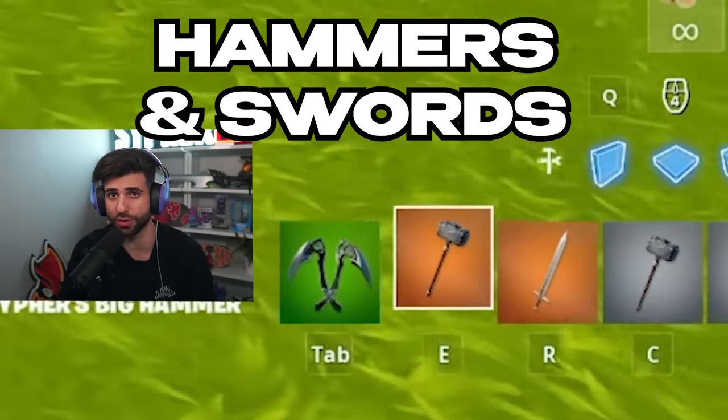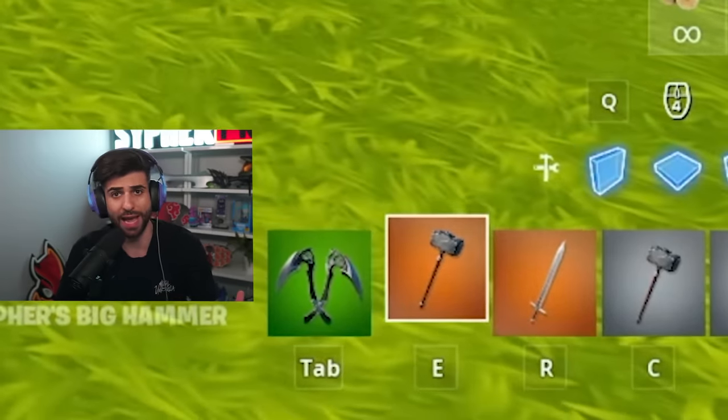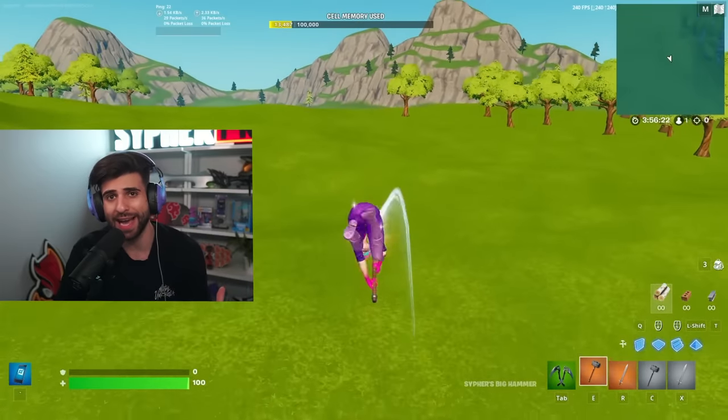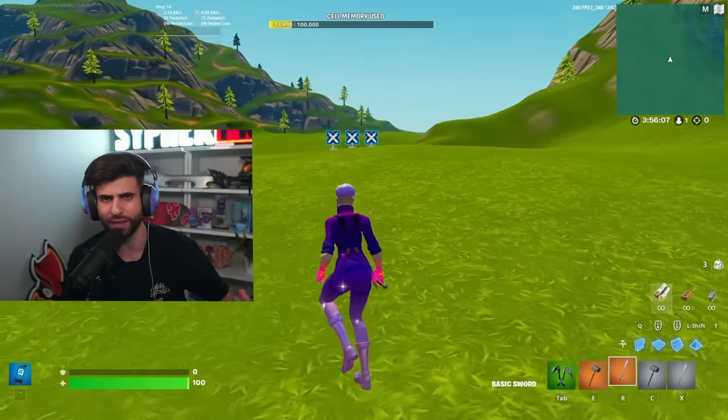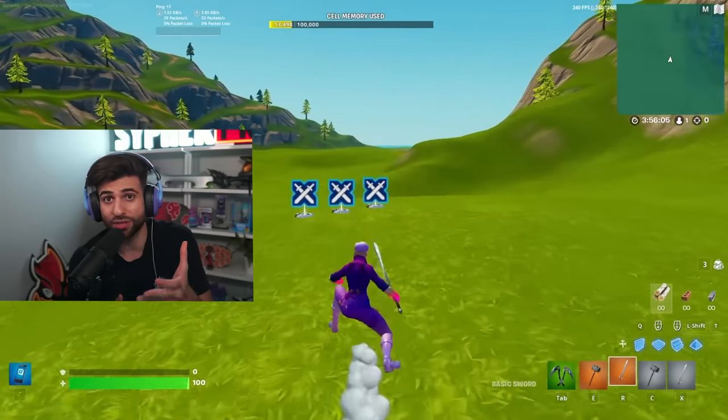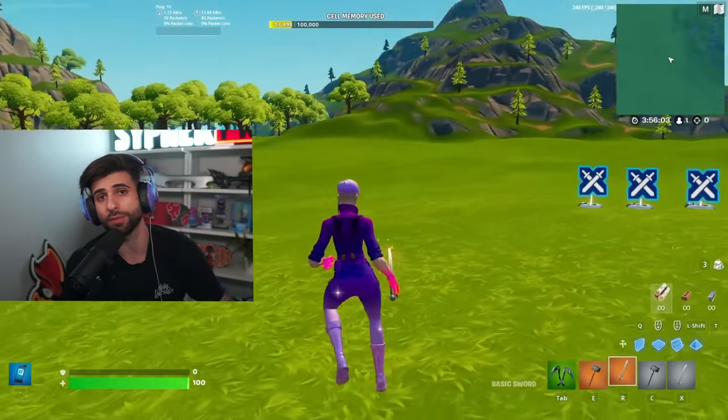These next two items people were talking about for a short period of time before it faded — hammers and swords. I'm not talking about the mythic sword or the hammer in the game. Epic actually added customizable swords and hammers to creative with some really cool animations and effects, and you can play with them in creative battle royale, but not a lot of people do that.